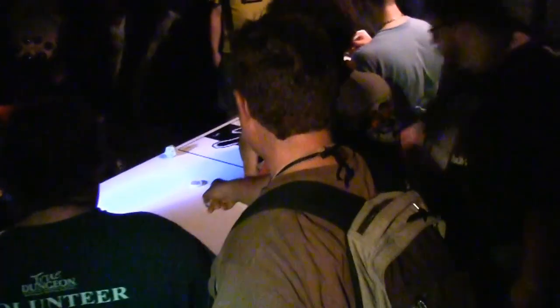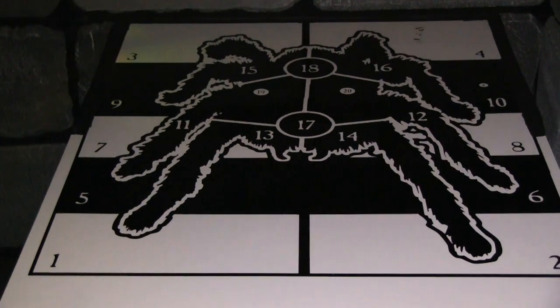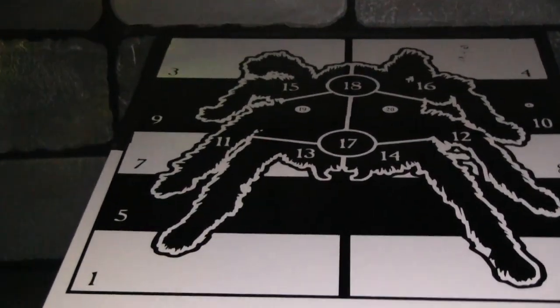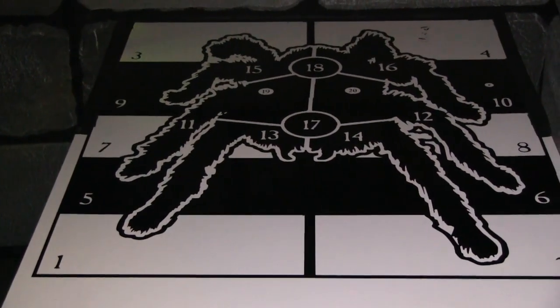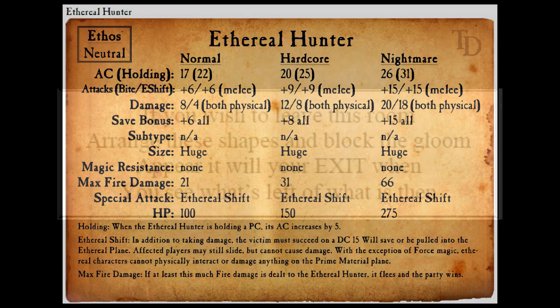The big spider uses the grabbed party member as a shield. That member can make a skill check to escape, and one other party member can assist. While someone is grabbed, the ethereal hunter has an AC bonus. One of the ethereal hunter's attacks teleports you to the ethereal plane, making you ineffective in combat. Its tactic is to send everyone to the ethereal plane and bring them back one at a time to finish them off. If you have boots of free action, you're not affected by the grab and the spider will try to grab someone else.